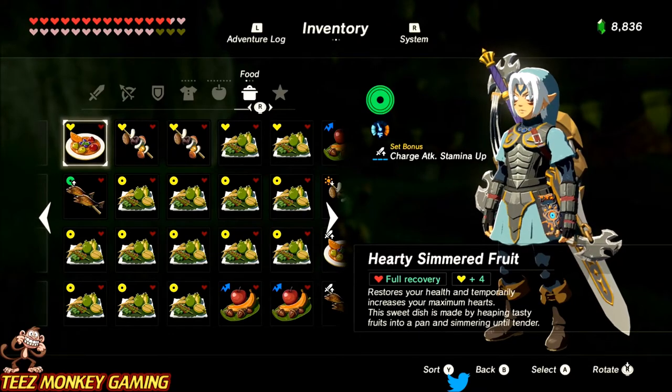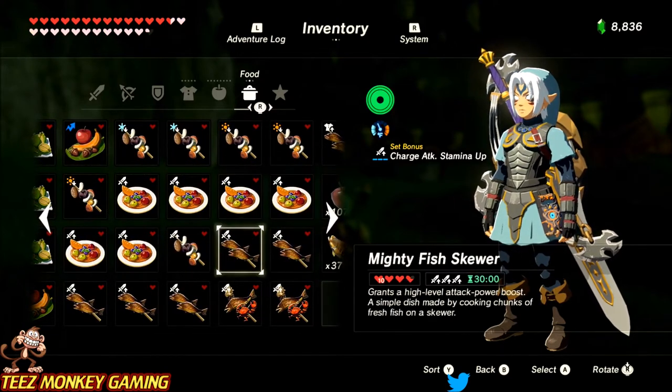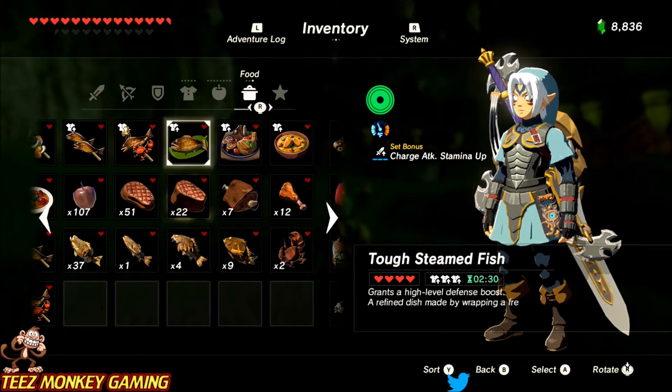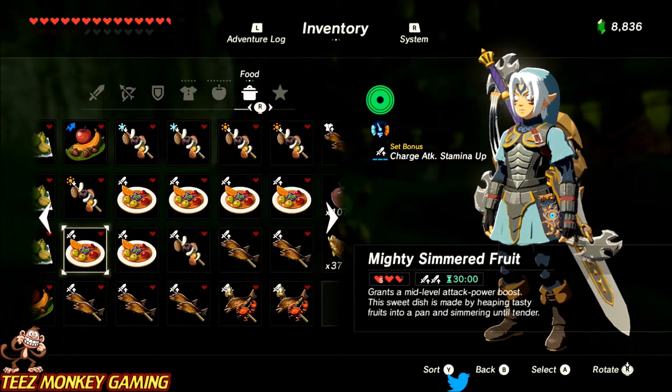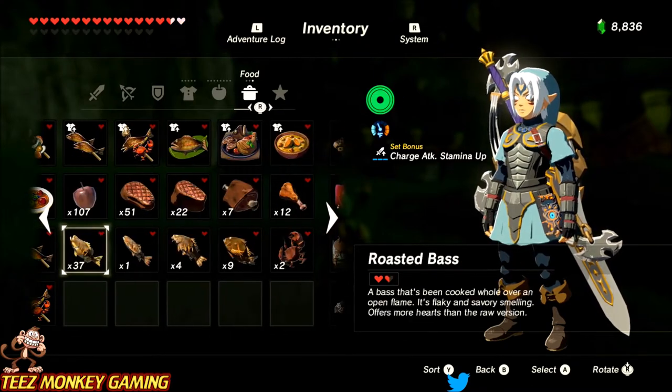Some of my viewers from my streams have asked me to make a video about the recipes and foods that I use — ingredients to cook up the meals that I use. A lot of it focuses around using the dragon horn to increase duration to 30 minutes. With that, let's get started — I hope you guys enjoy the video.